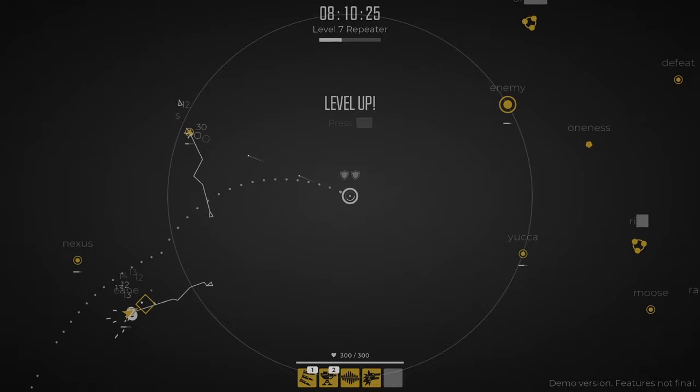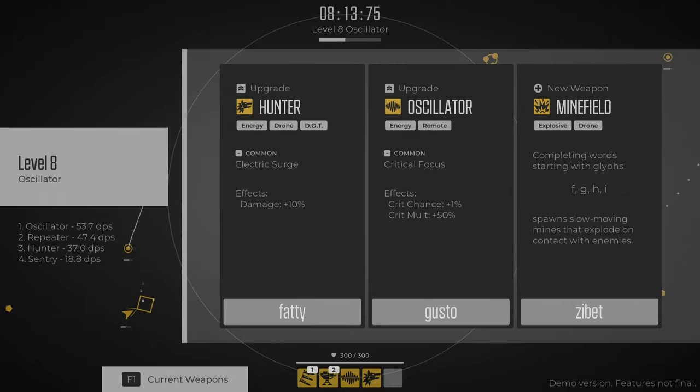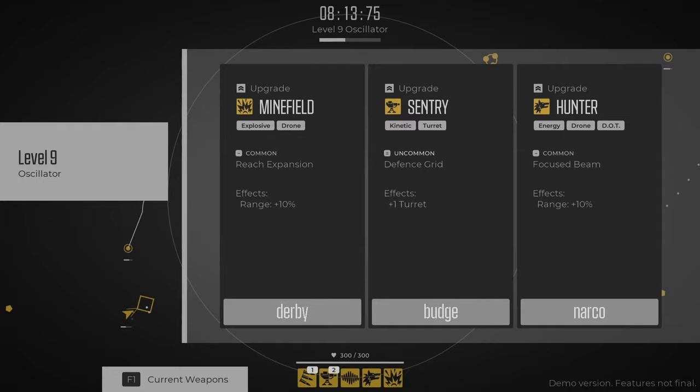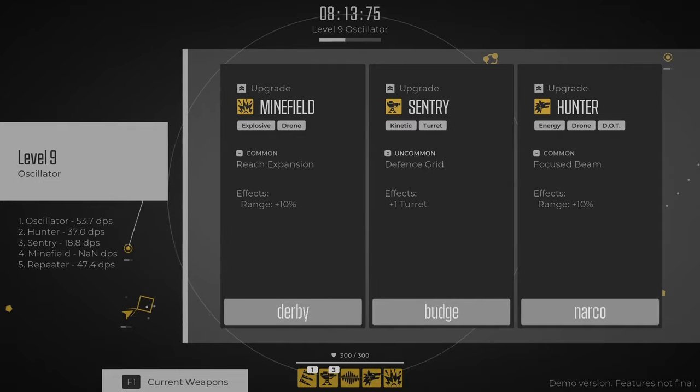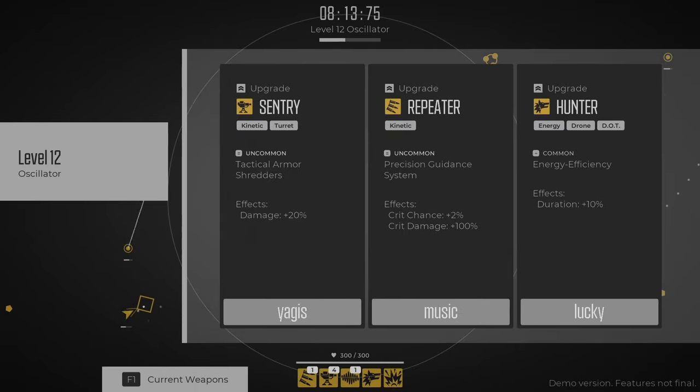We need to grab a new weapon of some type to fill that other open space. Let's do some level ups here. New weapon: minefield - why don't we grab that? Plus one turret on the sentry. Maybe that's been sitting out there for a minute or two. You just get so caught up in what you're doing - we're all caught up now, turns out, which should make things a little bit easier.